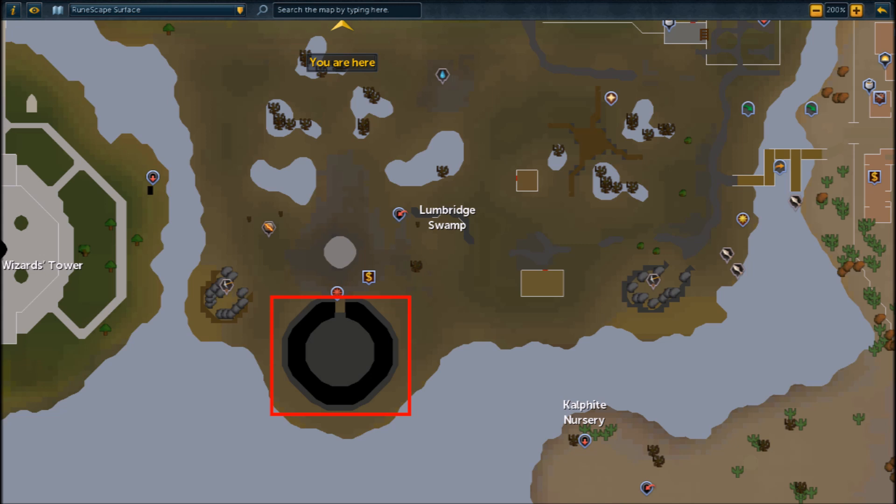To get to the minigame, all you have to do is go to the Lumbridge Swamp — this is just south of the Lumbridge Crater. You can see they added a whole new building in for this minigame, and you just have to go here and step through one of the portals to begin.